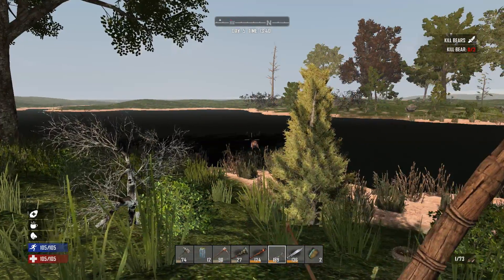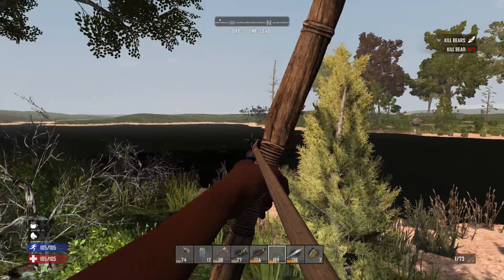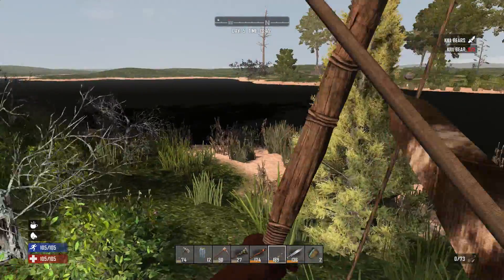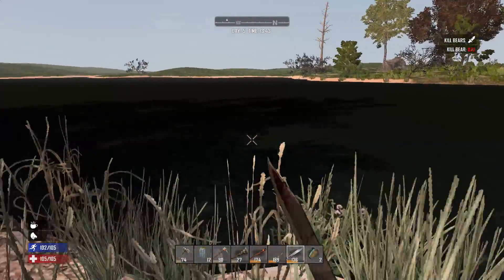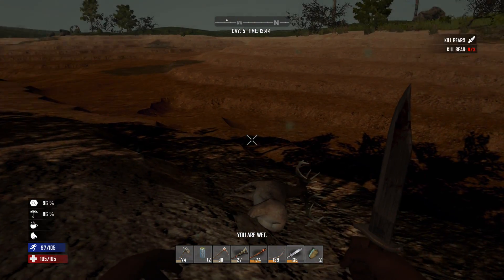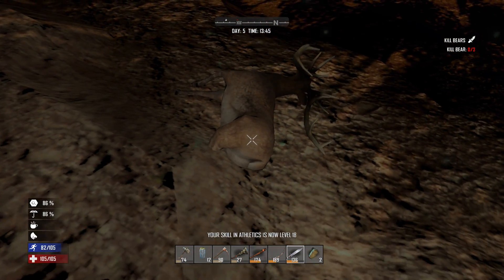Oh, water deer! That wasn't enough to kill it, but apparently it runs really slow in water too. There we go — it's dead, sick! A waterlogged deer. Let's go get its waterlogged meat. Come here deer, where are you? Oh, look how far underground you are. You're gonna kill me deer. I can see the antler but I cannot find the body. I'm just hitting the ground. There we go, holy crap — that was not an easy feat.